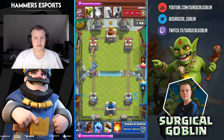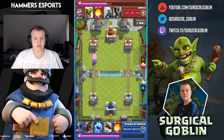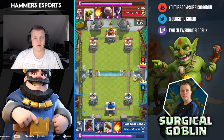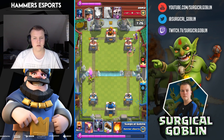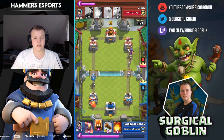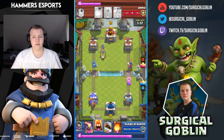I drop my princess at the bridge to chip away and kill his princess. It's getting a bit dark — I'll wrap up the video soon. He could have killed my princess with a witch or a fireball, but he wasn't reacting, so I went to the other side to force him to defend with a witch. He dropped his goblin barrel on my princess to kill it, so I dropped my mega minion because level 13 goblins' DPS is just insane.